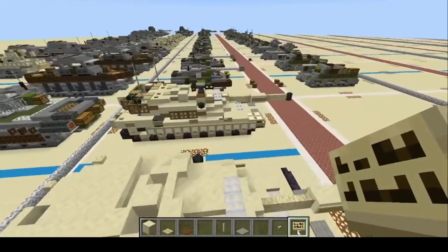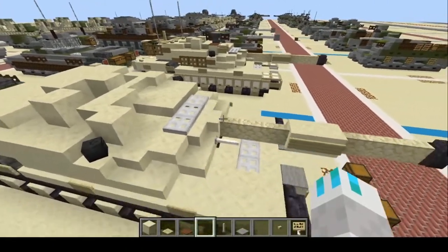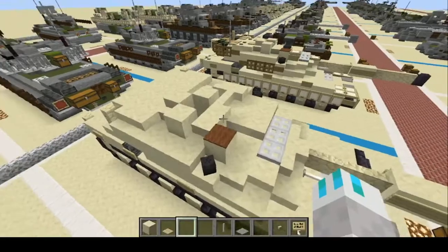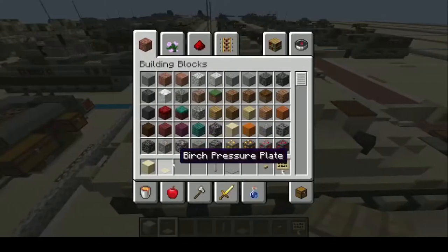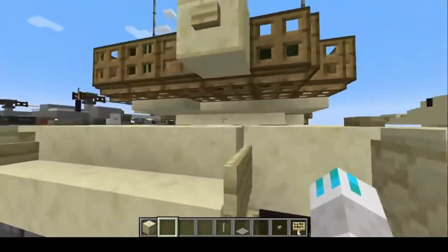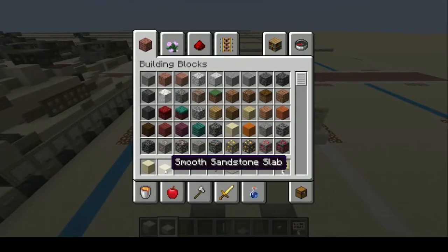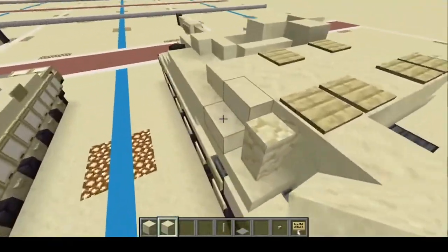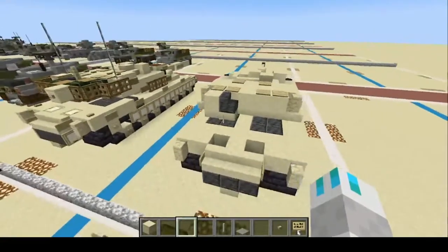Let's get a few more materials — but first, put this brown carpet right here. Then the pressure plates: one, two, three on each side like so. We're going to take a couple more slabs and put one, two right there. I forgot about this little detail — put a full block right here, then a deepslate stair right there. A little detail I forgot to add.